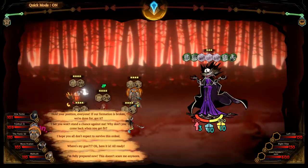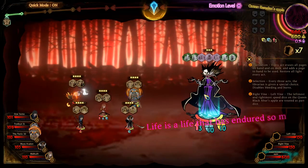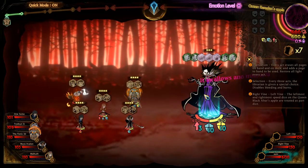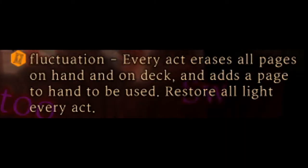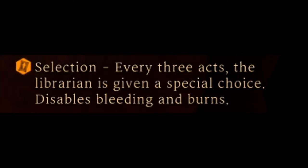Oh my god. Let's go ahead and jump into the statistics of Queen Corodan's Apple. 600 HP, 600 stagger resist, all resistances are ineffective. Now let's move over to the passive abilities, starting off with Fluctuation: every act erases all pages in hand and in deck and adds a page to hand. Restore all light every act. Selection: every three acts the librarian is given a special choice. Disables bleeding and burns.